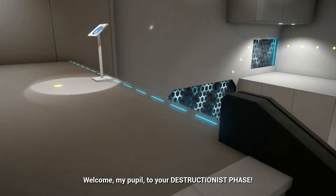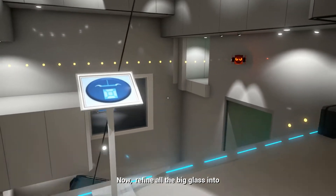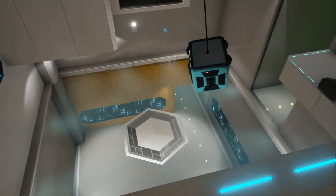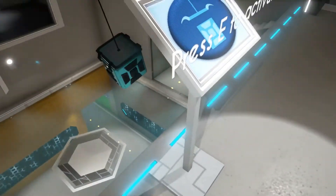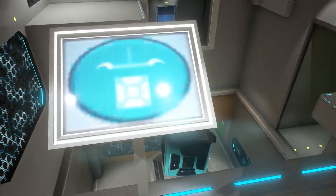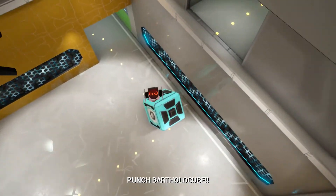Welcome my pupil to your destructionist phase. Now refine all the big glass into billions of tiny glass. So now what we need to do is we need to drop that. While it's on its trajectory towards that side, let it run. Now jump! Follow her straight into cube hell and punch Bartholacube!